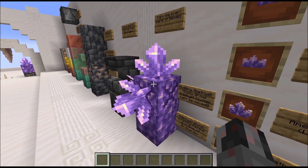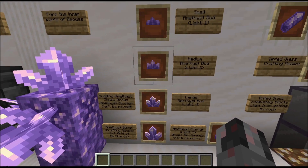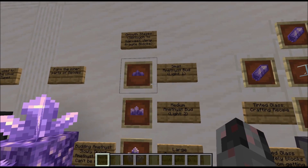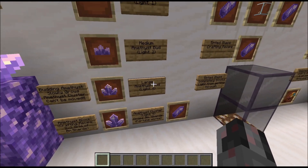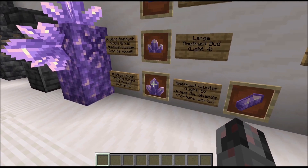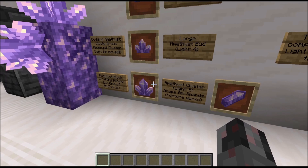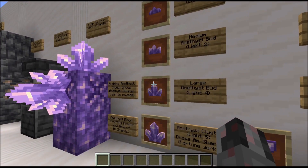The challenging part is that budding amethysts can't be moved — you can't silk touch them, you can't move them with pistons without breaking them, and if you break them you get nothing. You have to work with them as you find them. The growing amethyst clusters go through stages: small bud (light level 1), medium bud (light level 2), large bud (light level 4), and finally an amethyst cluster (light level 5), which drops amethyst shards. Fortune pickaxe can increase drops, and silk touch preserves the cluster and various bud growth stages.